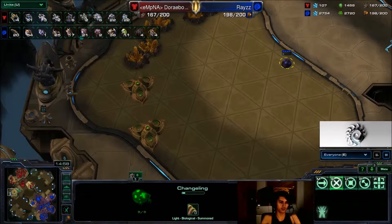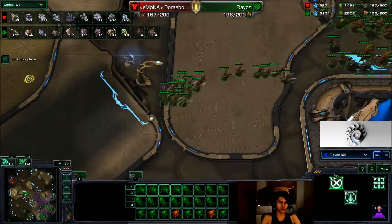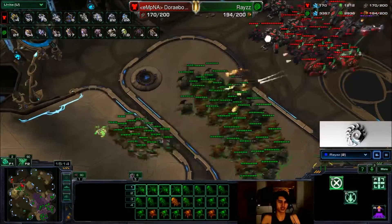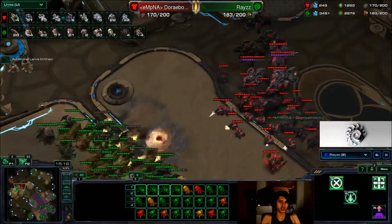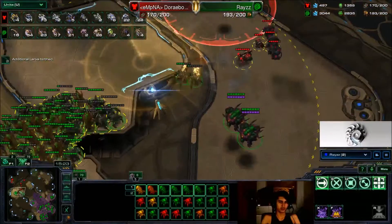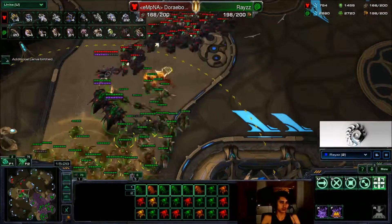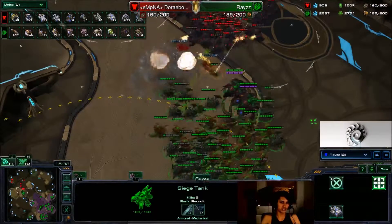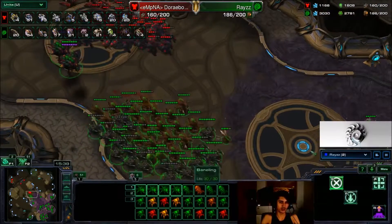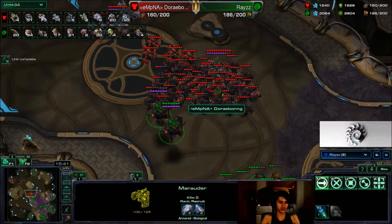I'm morphing some Banelings in case he has a lot of marines. I've got a Changeling here so at the moment I'm not sure how many expansions he's at. So I push out for information that I already have — what am I doing? And I run into a ton of Siege Tanks. I have no idea how big his army is. I made a bad move. I don't want to fight this whatsoever, so I'm gonna wait for a better moment. He's already stimmed once.